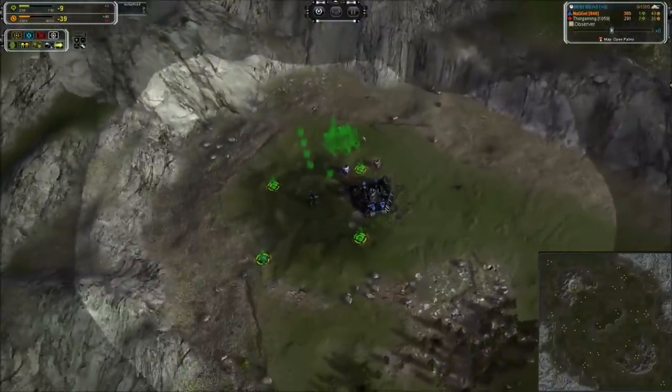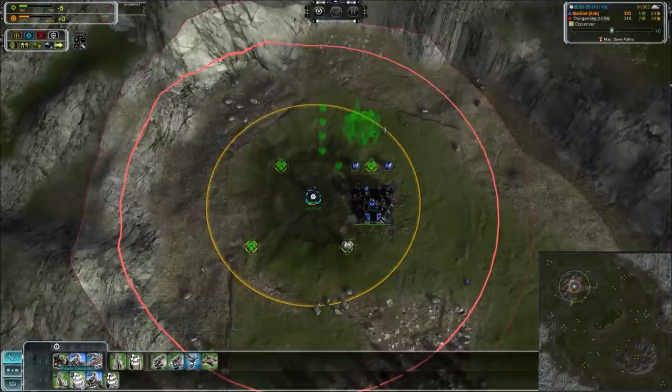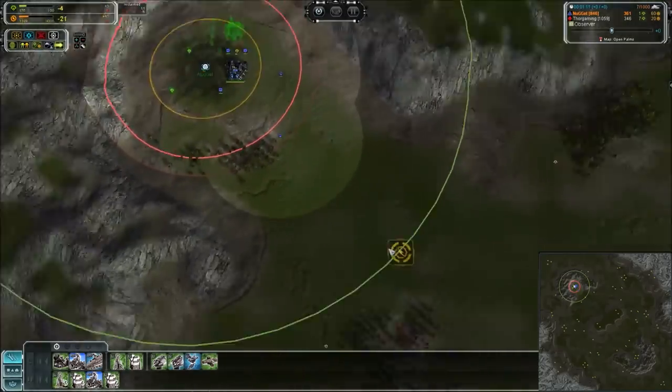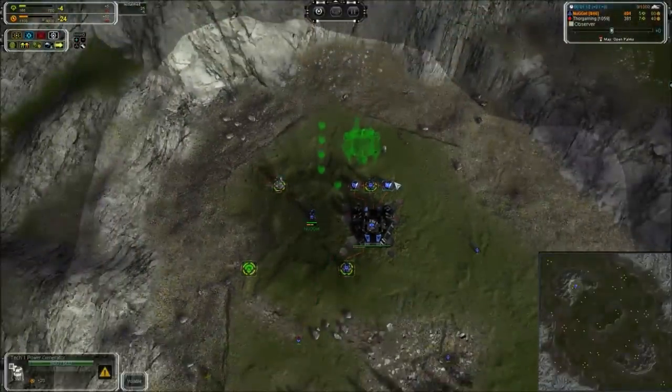First thing that I notice is that there's a pretty drastic under-build of power going on here before that air factory. We've only got 3 power generators and then 2 more for a total of 5. There is an early hydro available, but you need at minimum 6 before you build that air factory.